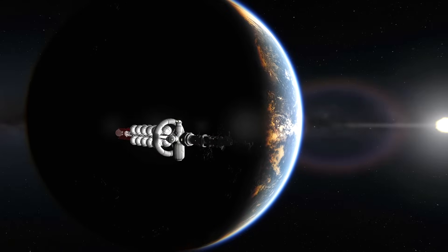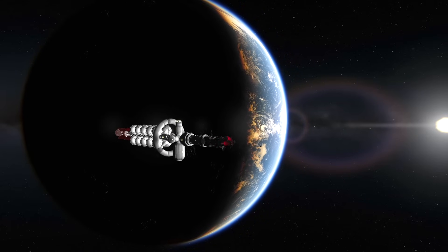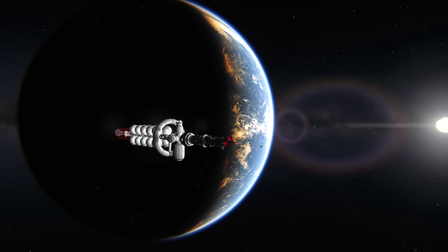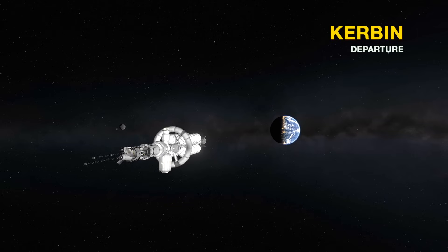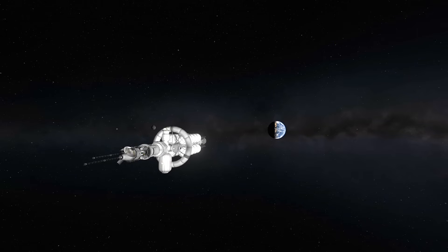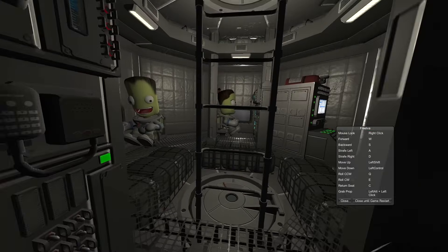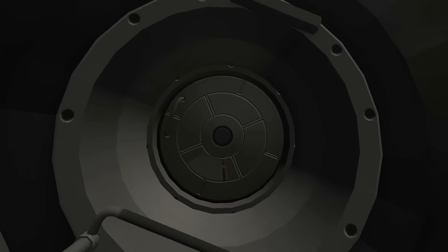Now that we've got our apoapsis intersecting the orbit of Naden, we can fly out of the Kerbin system — we'll say goodbye to our lovely home world for probably the next couple of decades. As we coast out of Kerbin's orbit, it's a good time to give you guys a ship tour using the mod Free IVA, which allows us to traverse the interior of the parts.